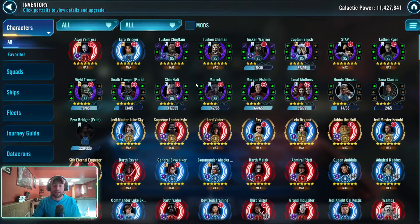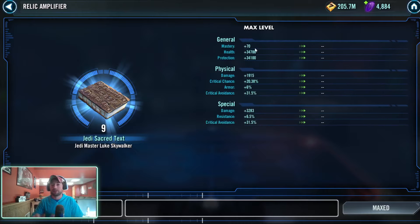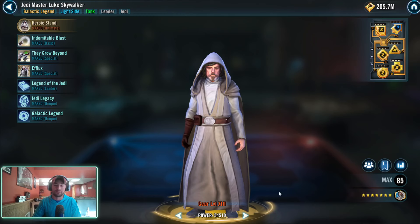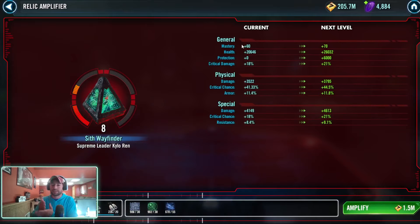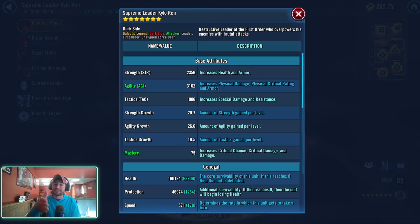Looking through my account, I began to notice the mastery numbers are off. JML has 70 mastery at Relic 9 — that's the max amount of mastery you can gain, and that's exactly what's showing. But then I go to my Kylo Ren, who is Relic 8, so his mastery should be 60. Yet it's showing 75 — that's 15 mastery higher than it should be.